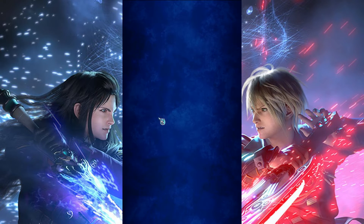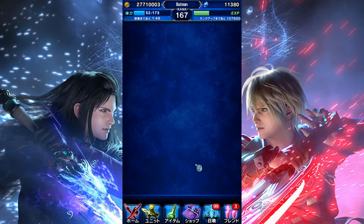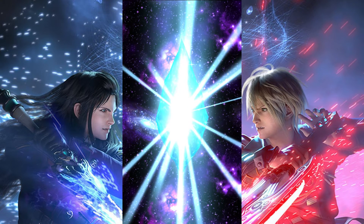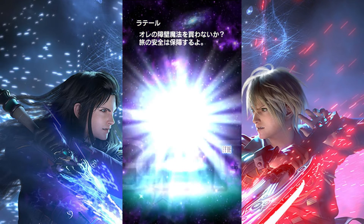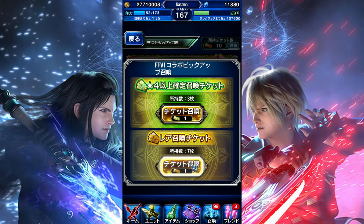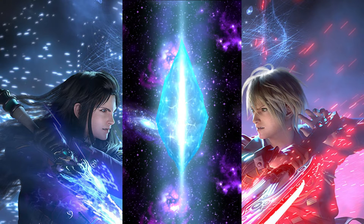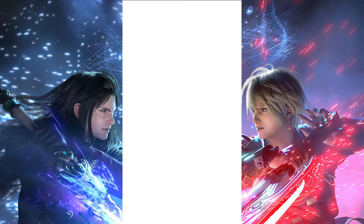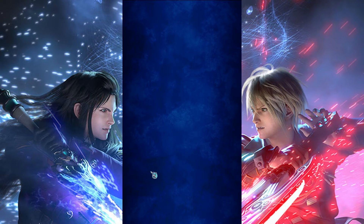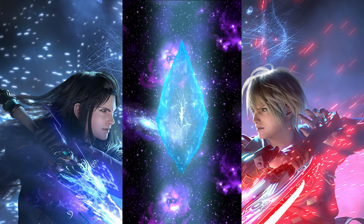I'm back to continue where I left off. I bought some tickets from the King Mogg event, so let's use those first. If I get Terra here, I don't need to do the next step. I really want CG Terra badly — mainly because I've been doing the King Mogg event, and if I had CG Terra, I could just spam limit burst over and over again and leave it on auto. Locke is doing alright, but Terra does it so much better.